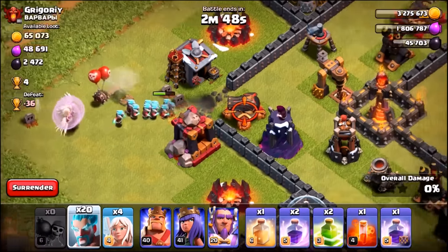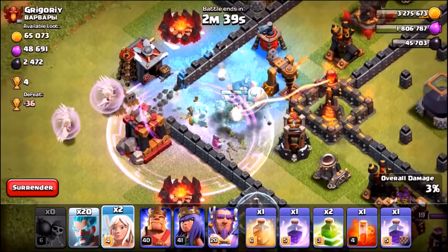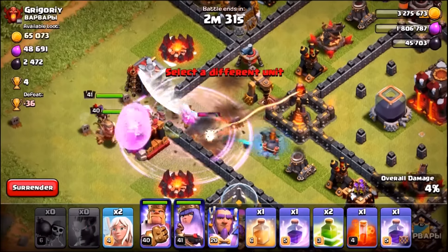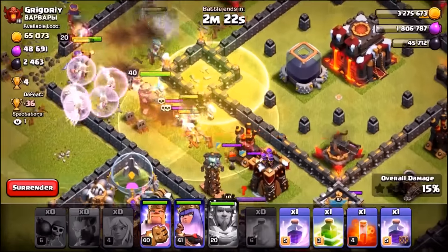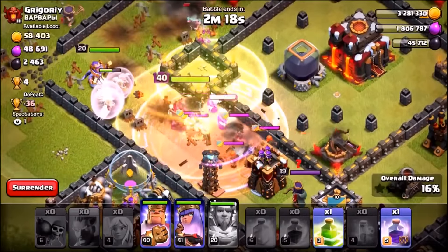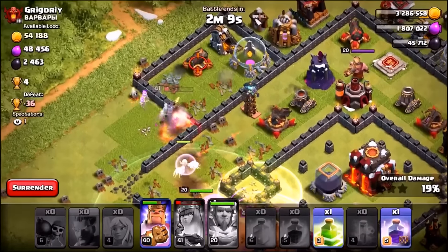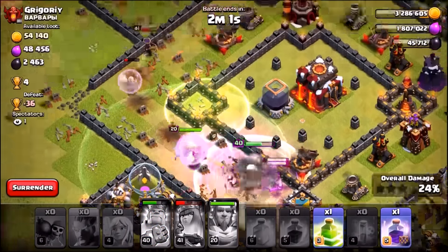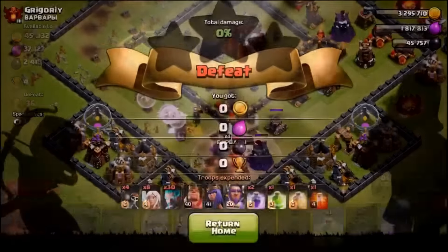We're sending in ten ice wizards to see what damage they do — but we're losing healers immediately. We send in the rest, pop the Grand Warden's ability, drop a jump spell, heal spell, rage spell, and poison spell. But this attack has gone terribly — we lost 10 wizards instantly to giant bombs, lost two or three healers immediately, and spawned on the worst part of the base. We cut our losses: minus 36 trophies.